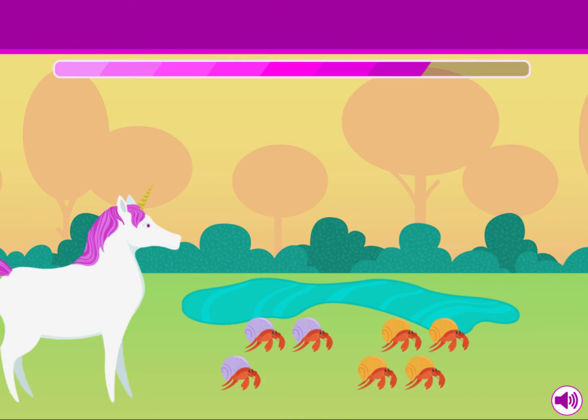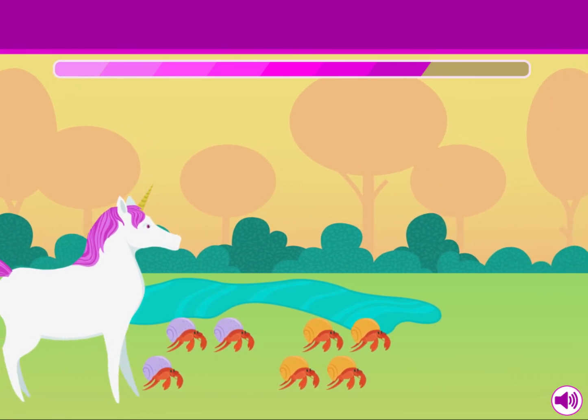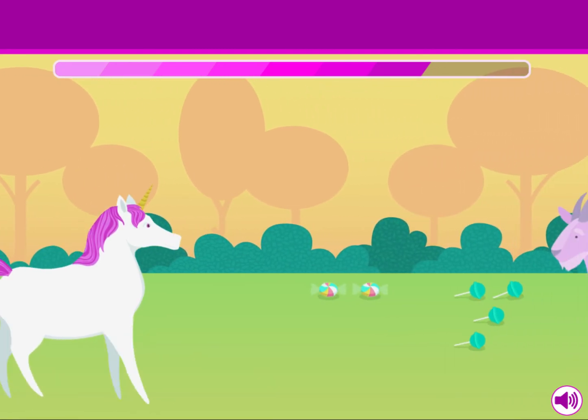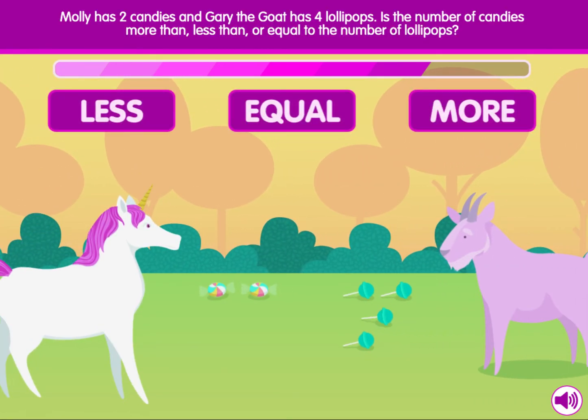Are you guys going to the party? Yeah, we're taking a taxi crab. Molly has two candies and Gary the goat has four lollipops. Is the number of candies more than, less than, or equal to the number of lollipops?